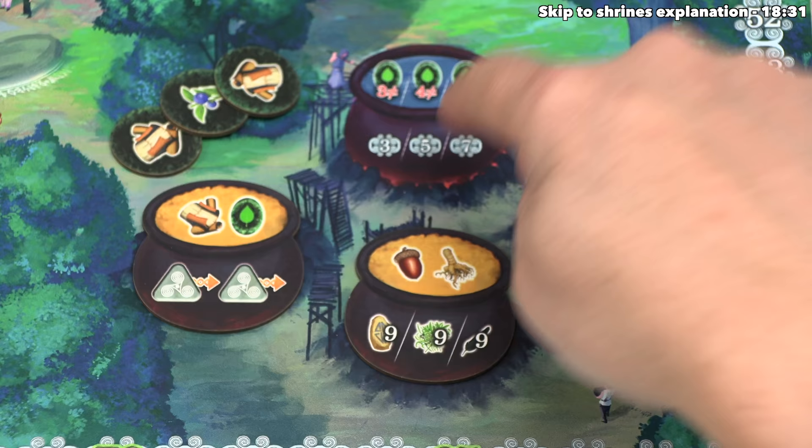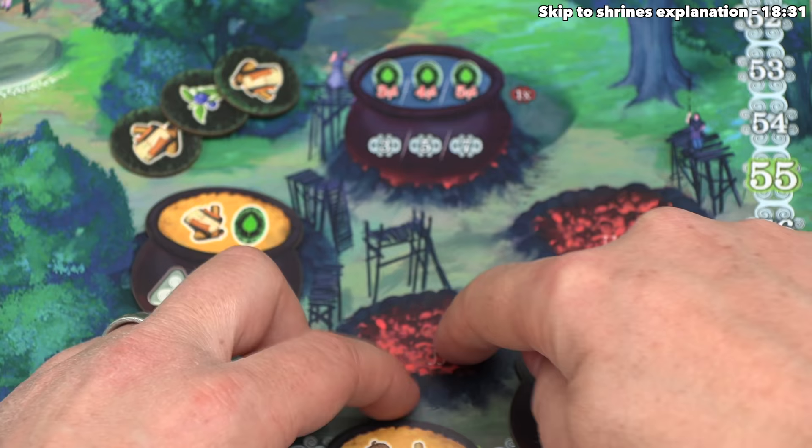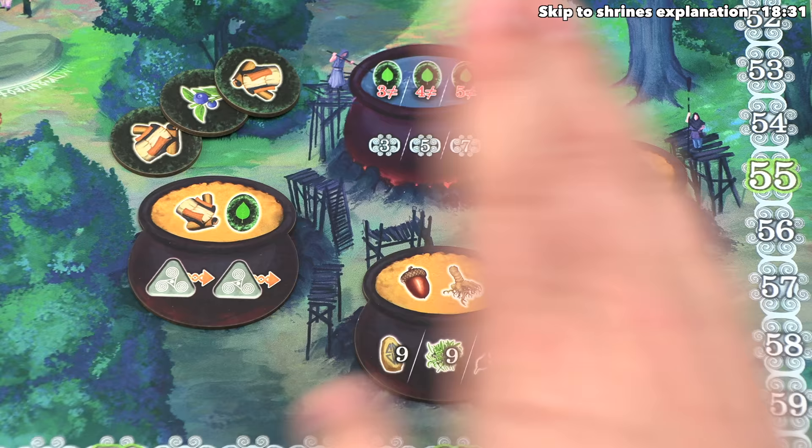We can focus over here on the board because we have to select one of these four different potion options to brew. Every time we play the game, this is always going to be out there, but then we always put a level one potion here, two there, and three there, and these are going to stay there for the rest of the game. But of course each time you play, you'll have a different randomized token here, so you'll always see different combinations of potion effects that are available.